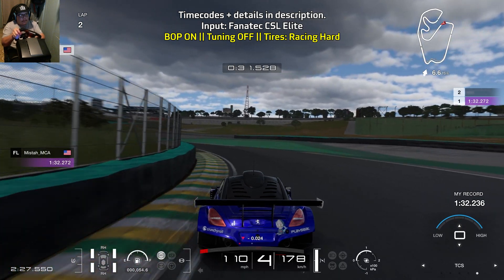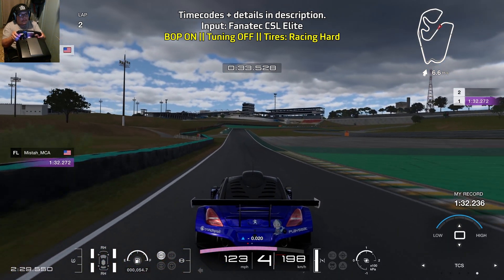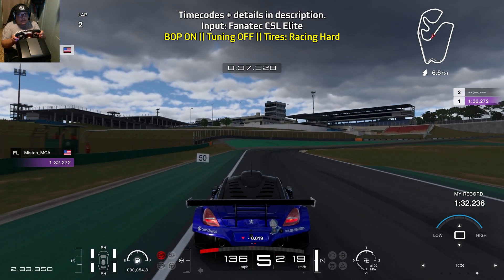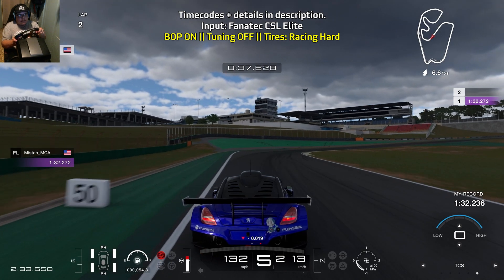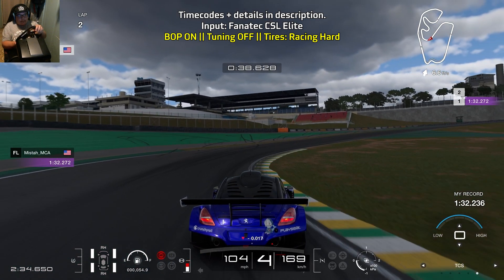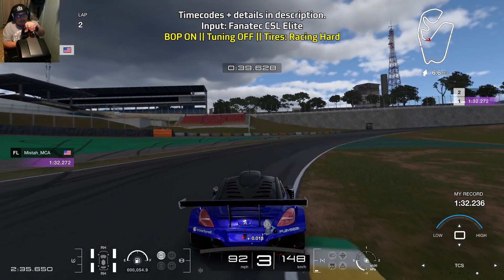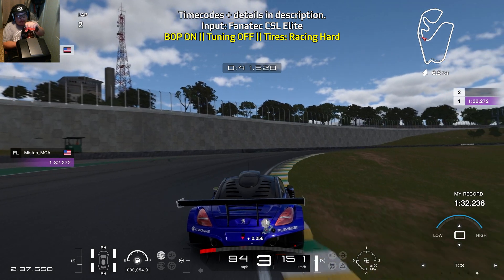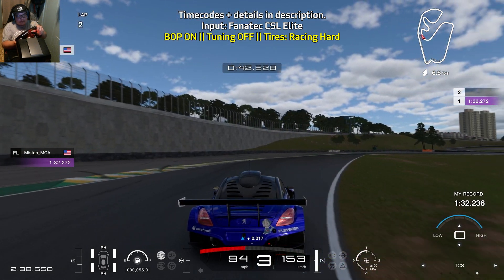Then bring yourself towards the left — you're braking before the 50 meter board or before the Marshall stand that is on the left. You'll use around 50% braking power, but just be careful because the car will start to slide in a little bit. Don't worry though, as long as you ease on the throttle carefully, you'll be able to catch the car. Just do a little bit of throttle control.